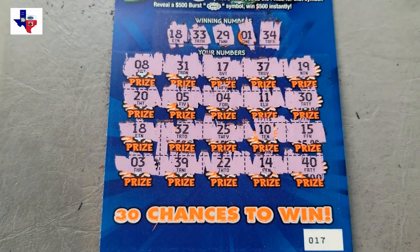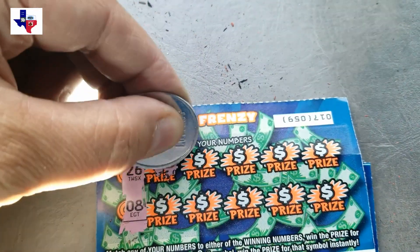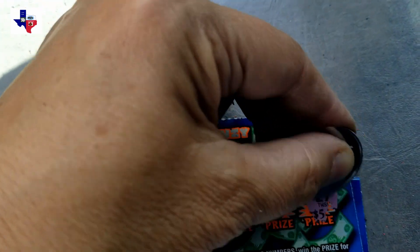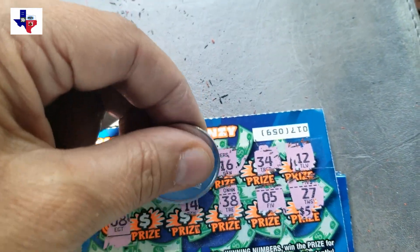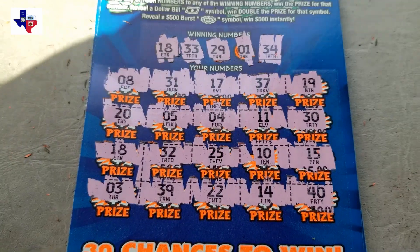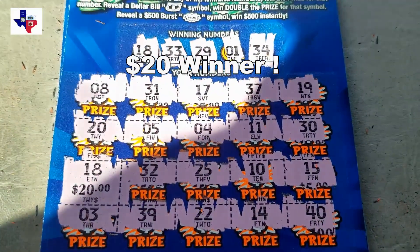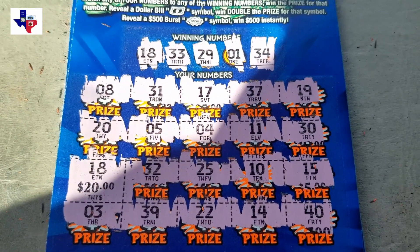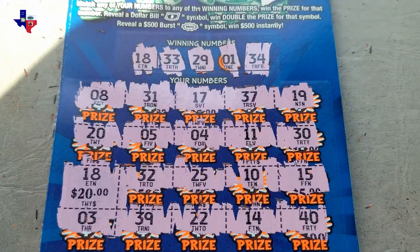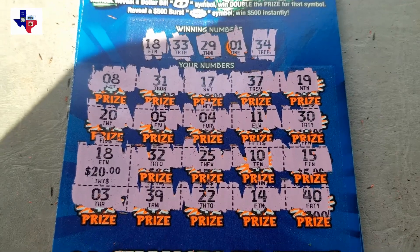Let me flip ticket 17 over and get the back. We're looking for a 26 and an 8. One off — we just had the win on the front. So let's see what we won. Matching 18s — $20 winner! So I've already, at least on these three tickets here, bought $15 worth. We're winning back our money. We have a $25 session, so we're at $22 back. Let's see if we can break even or do a little better.